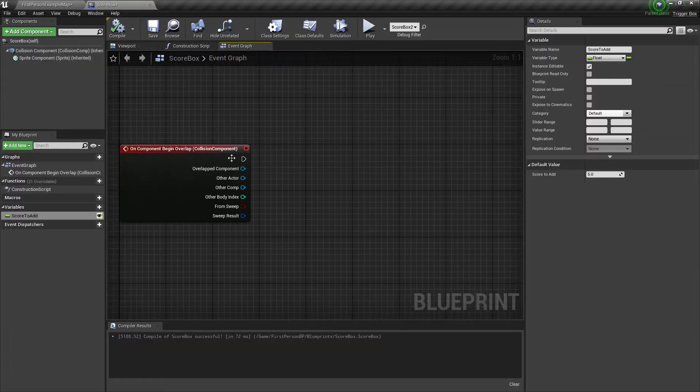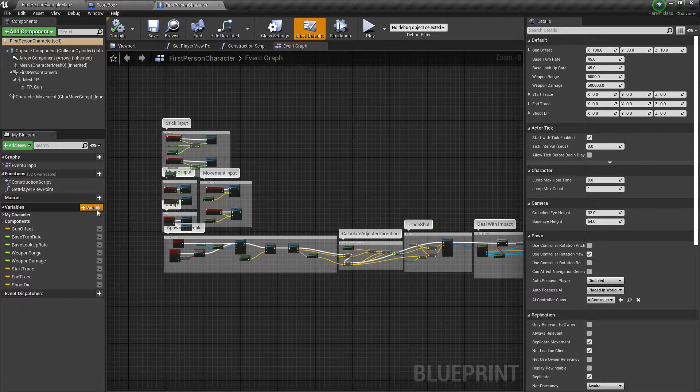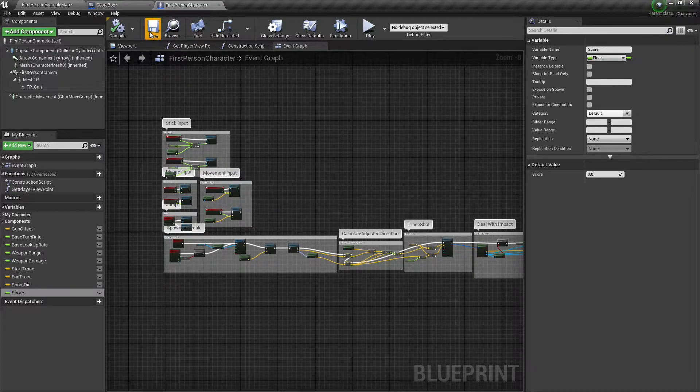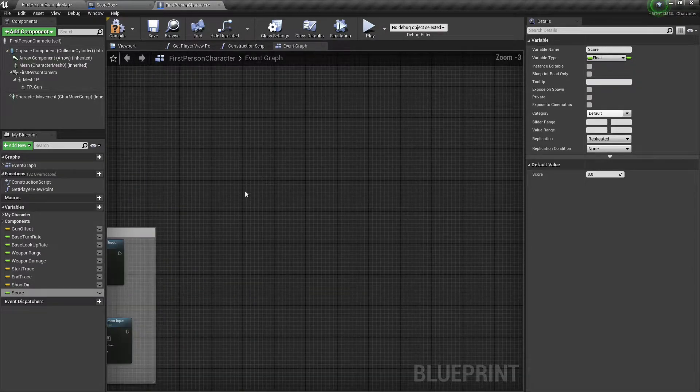What we're going to do is in the first person character, we're just going to add the score to their score. So I'm going to go to the first person character and add a variable — we'll call this score. We'll set this to a float, and just for the sake of simple multiplayer, we're going to set it to replicated. This isn't going to be a long-term thing, but just to demonstrate a really simple replication process.